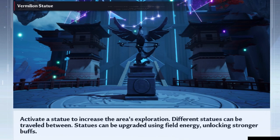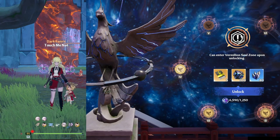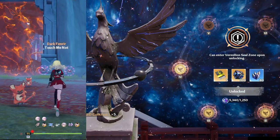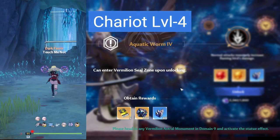At number two, we have vermilion statues. They serve as the teleport points in Domain 9, and the important thing about these statues is the buffs that we get after upgrading them to certain levels. There are five statues in Ignisville and some of the exploration points are locked behind statue upgrades, so here are the things that you need to prioritize if you want to efficiently clear the map.